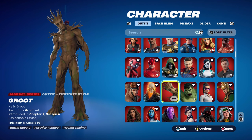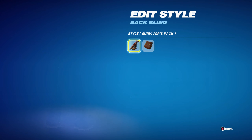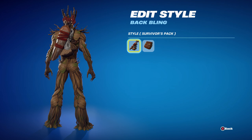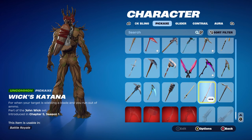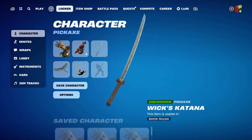The first combo's back bling is the Survivor's Pack, part of the Lara Croft set, introduced in Chapter 2 Season 6's Battle Pass. I'm using the standard style, the Survivor's Pack — you can also use Lara's Backpack, both would work nicely, but I personally prefer the Survivor's Pack. The pickaxe is Wick's Katana, part of the John Wick set, introduced in Chapter 5 Season 1.